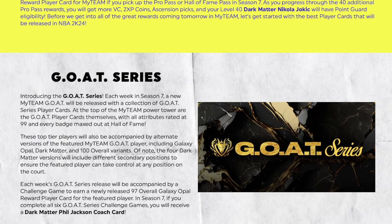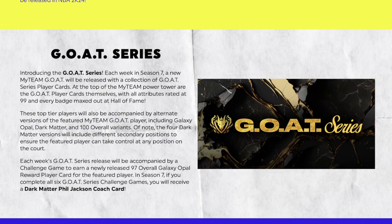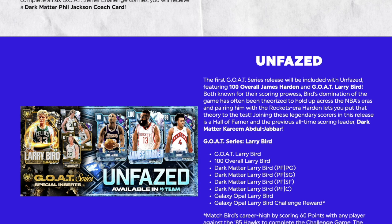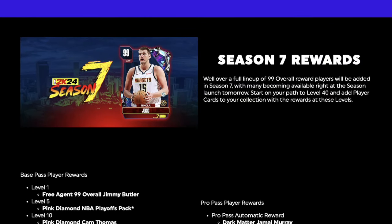Each week in Season 7, a new MyTeam GOAT will be released with a collection of GOAT Series player cards. At the top of the MyTeam Power Tower are the GOAT cards with all attributes rated 99. These top players will also be accompanied by alternate versions including Galaxy Opal, Dark Matter, and 100 Overall variants. The four Dark Matter versions will include different secondary positions. I really don't know because they're not explaining how you get the other ones, or am I just stupid? The only one I know how to get is the challenge reward. It says Special Inserts — does that mean you just have to open packs? Are we just straight up opening crazy packs hoping we get a 99, 100, or the GOAT? I don't know, y'all let me know.